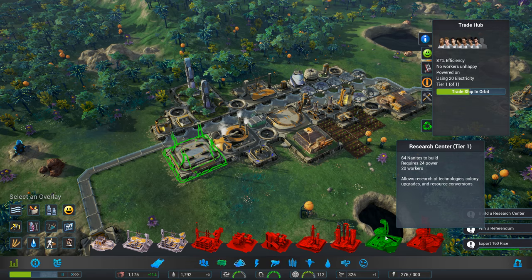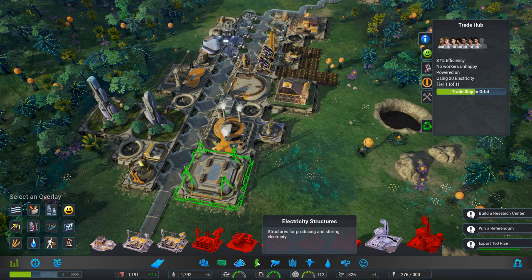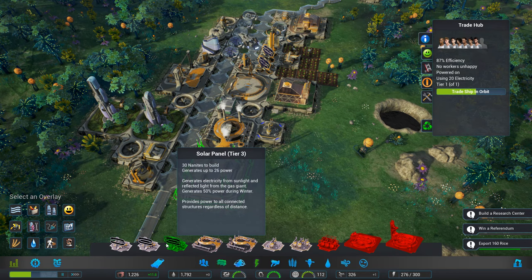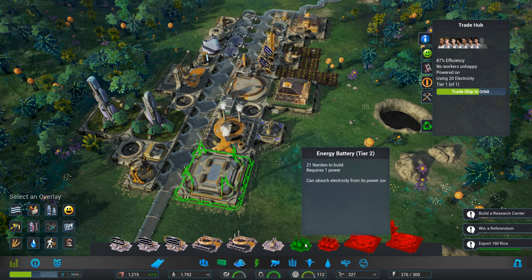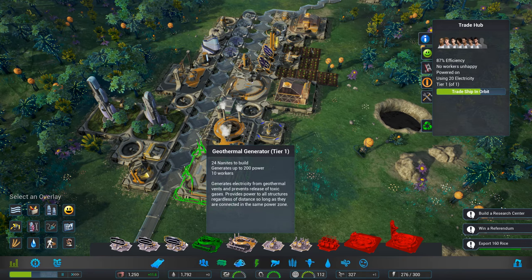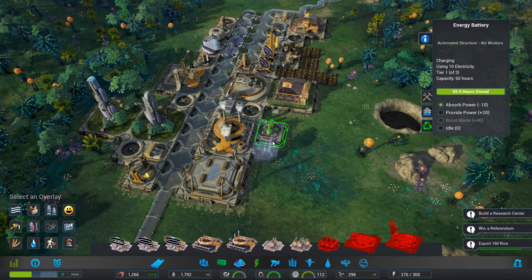Do we have the power? 70, 80, 90 — no, we don't. So we need more power, which we can add around here, can't we? So let's add some more power in first. Generates up to 26 power — geothermal, energy battery. Let's go for one of these. And that will increase because it's got that next to it.